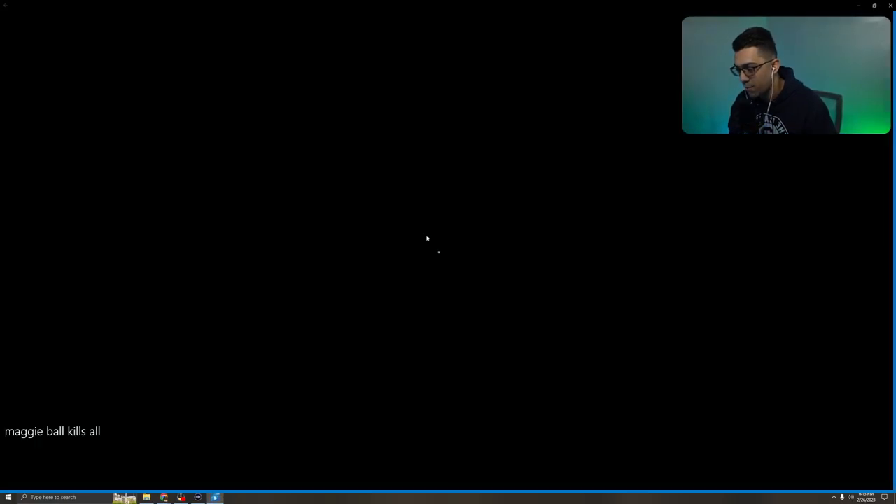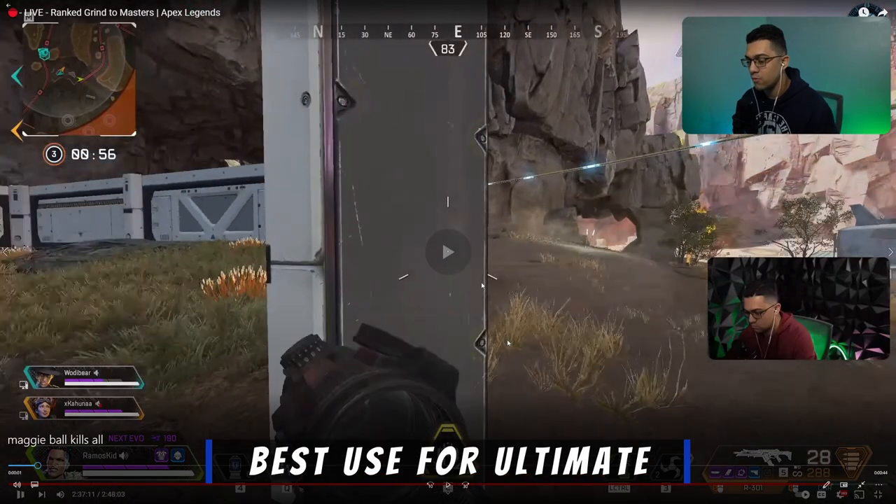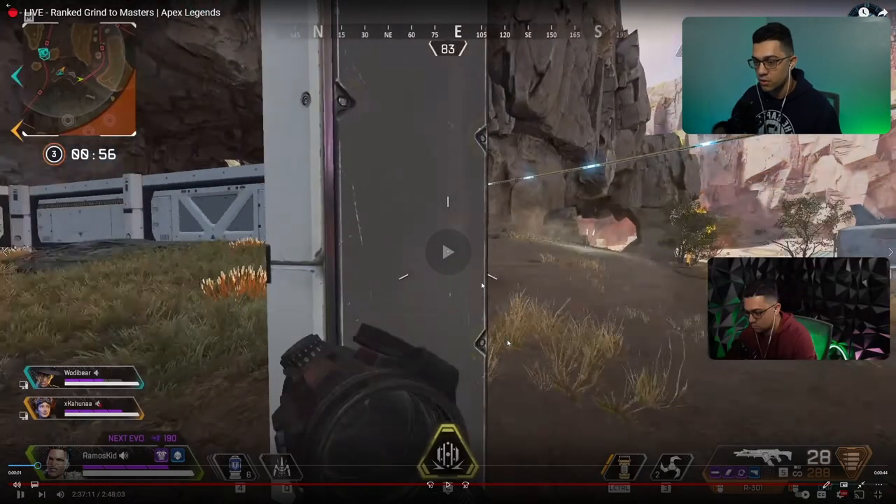So let's go through another Mad Maggie ultimate. What everybody has to understand about the ultimate is it has a couple of different things. People can use it to move around the map - you can use the little pellets that it drops and get the speed boost, which is nice. Especially if you're trying to rotate and you're getting fried or cut off and you need to rotate a little quicker. It does give you the speed boost.